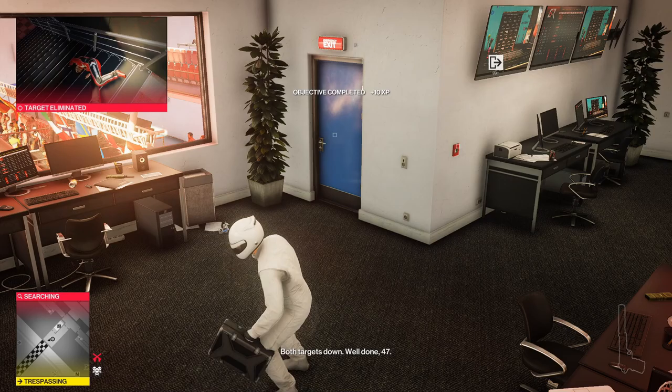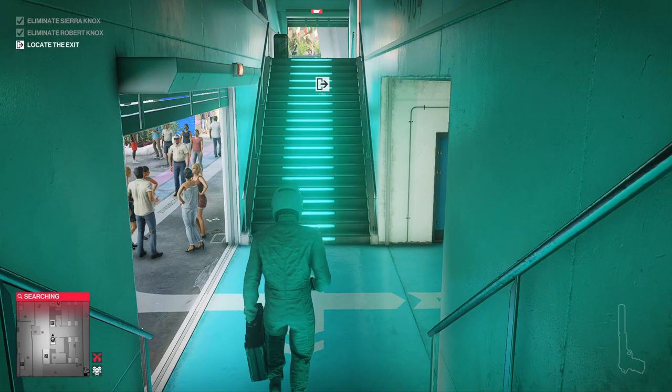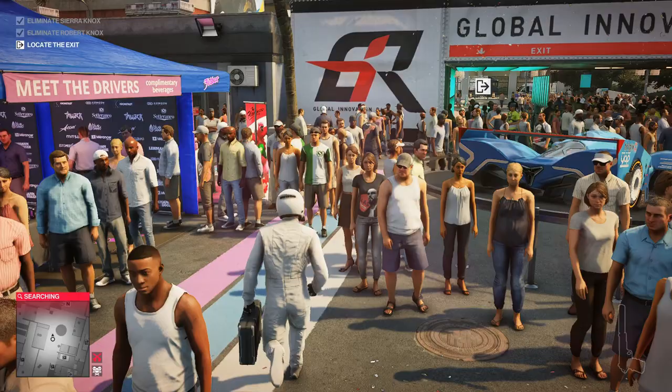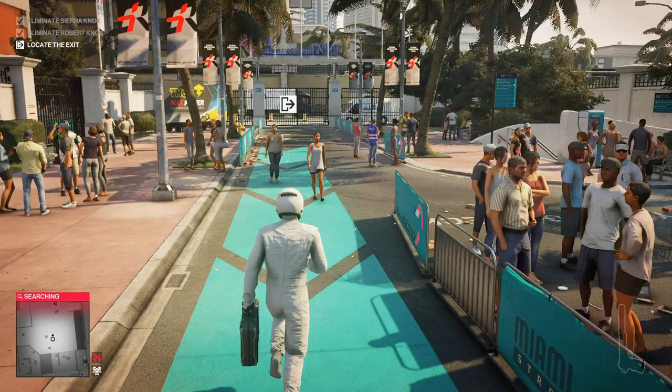Targets down. Well done, 47 — head for an exit and we'll speak again soon. I started to get spotted by the guard on top of the stands, but he didn't actually see me. We're going to grab our briefcase and go. We technically have the option of doing the easter egg exit from the Kronstad garage, but that involves more risk, so we are not going to do that. We're going to make our way over to the main exit, which is by far the quickest and safest option.